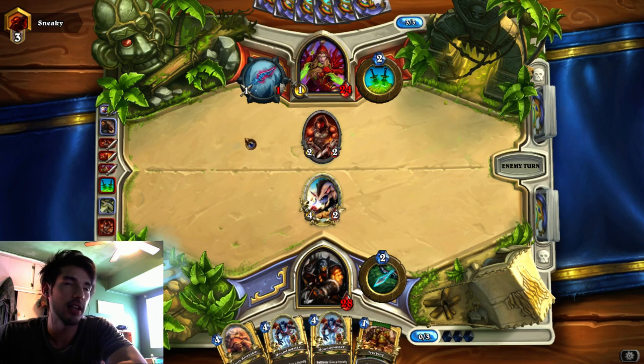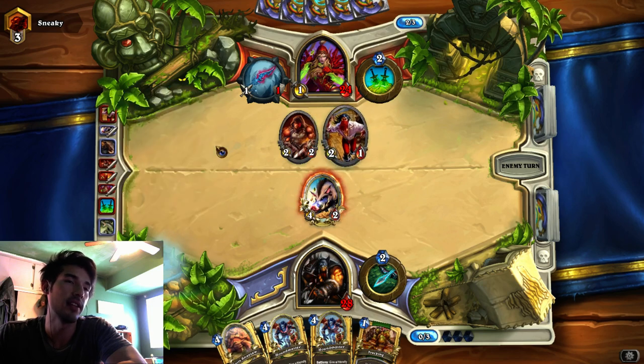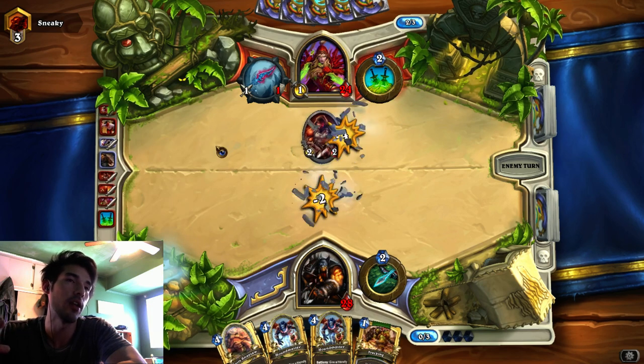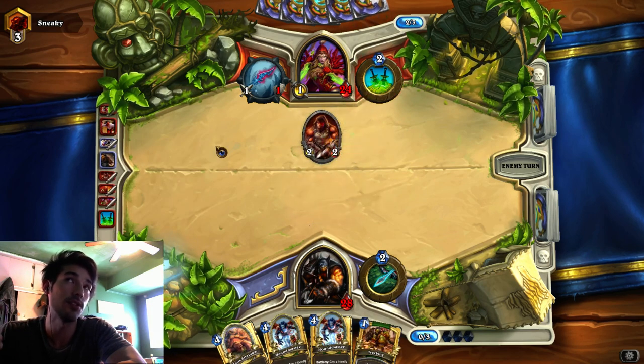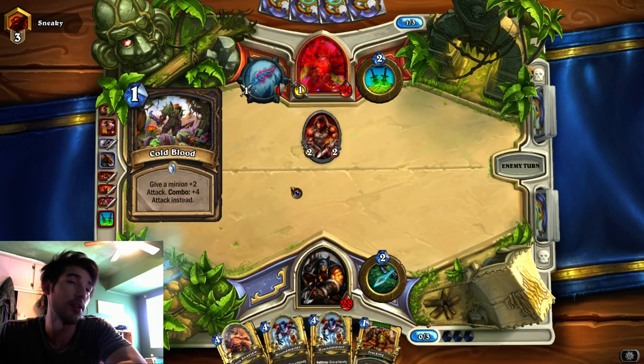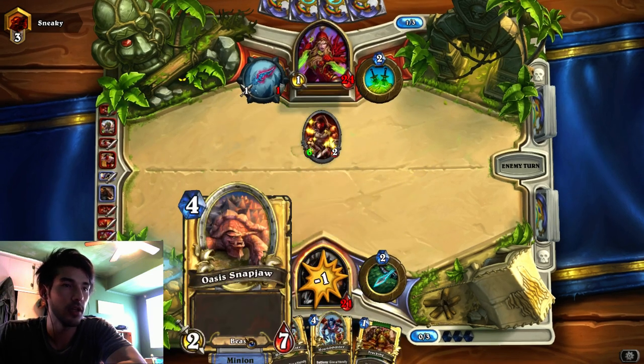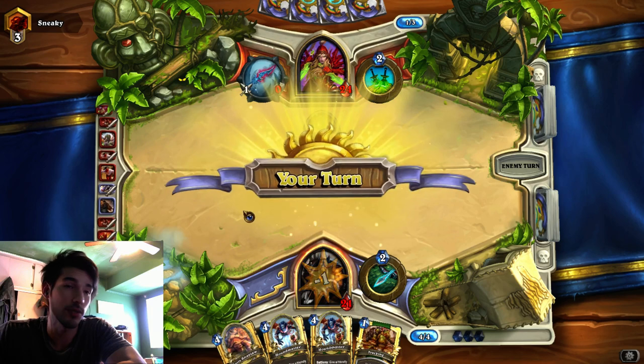This is the deck that I did a deck tech on a while ago, like two months ago, but since then it's included two Cold Lights and then some people have one Sap, one Backstab instead of two Saps. So yeah, I have no way to deal with that. It almost fully kills my Snapjaw as well.